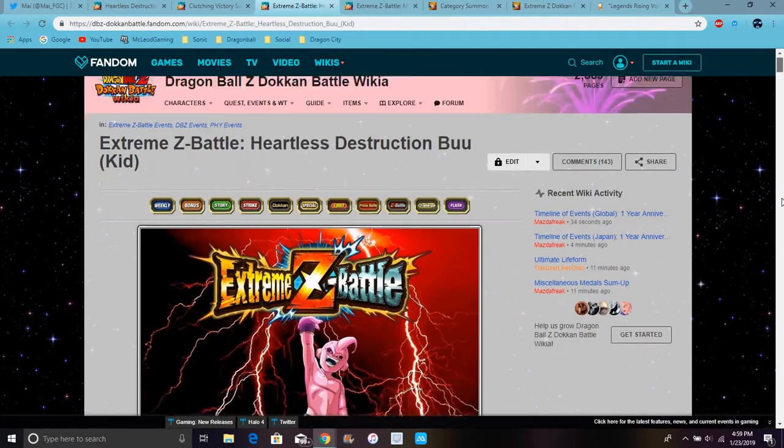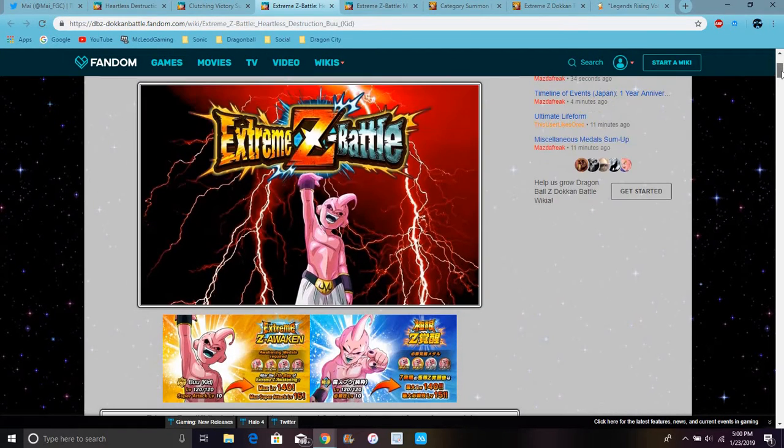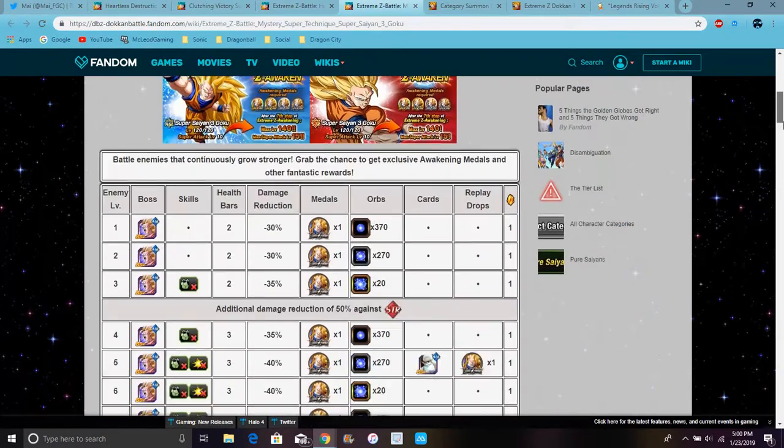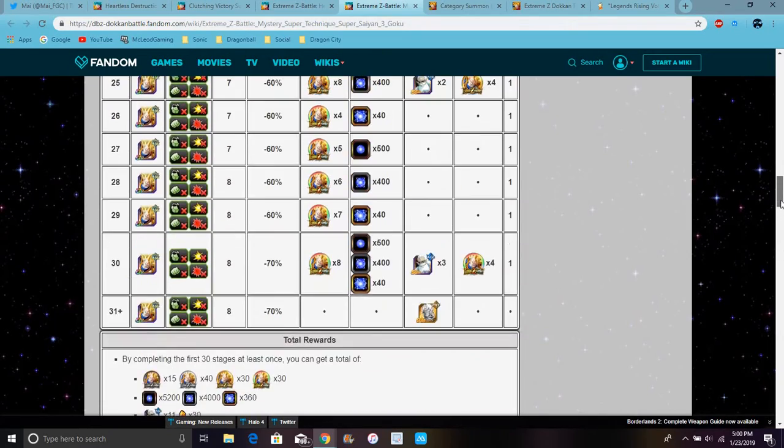This Buu will get his EZA after the ATL one, but let's see how good he gets. Goku is just the same thing — just get the medals, continue to beat the event, get full EZA, and he'll just go back and get the medals. Do level 30 — man, that's going to be a lot. Doing level 30 ain't no joke. It takes forever just to beat that.